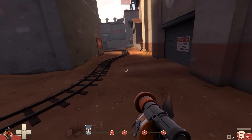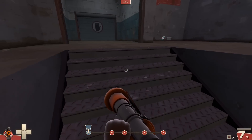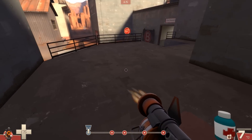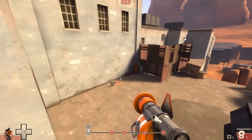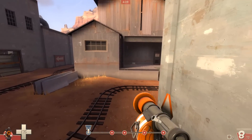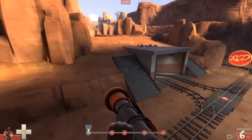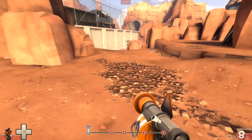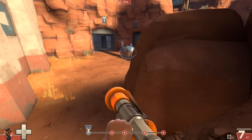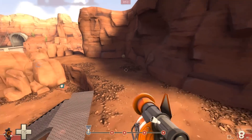Hey guys, how's it going? Tifty here and today we're looking at the double pogo jumpy thing that I'm doing in the background here. I'm going to try and break this down into some kind of tutorial. This is something that's really difficult to get your head around. I know I found it difficult when I first started out. It takes a while for it to click, and then suddenly it just makes sense. So these are a few things I found helpful - things I wish I was told when I was learning this jump.